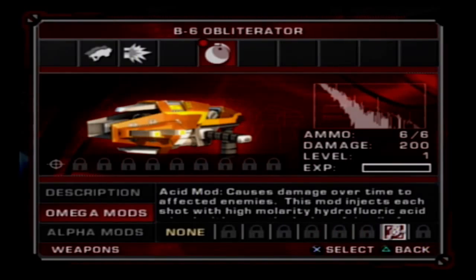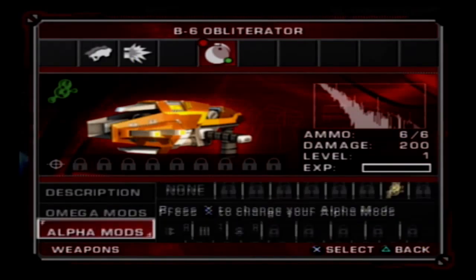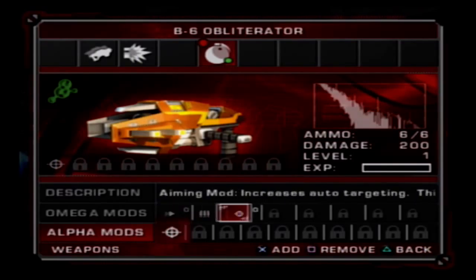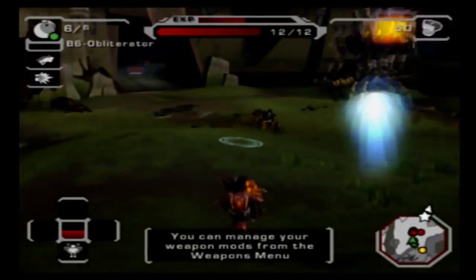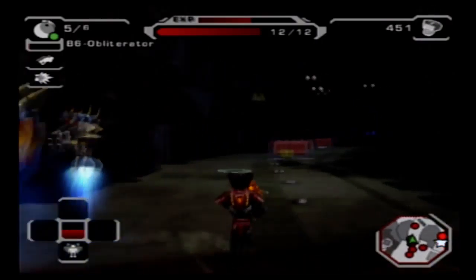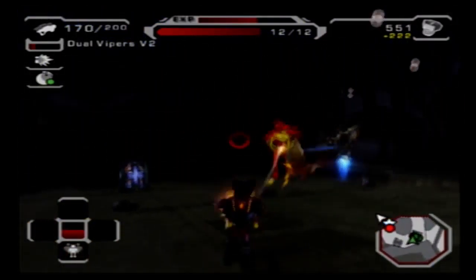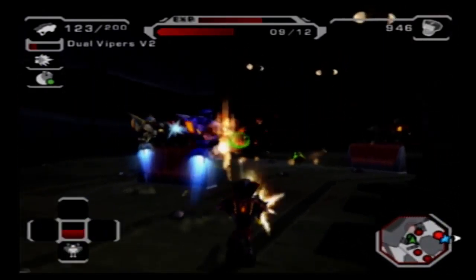I literally might need to turn down the difficulty - I haven't played this game in so long. The good thing is I can buy the B6 Obliterator now, so we're going to purchase that and also purchase the acid mod. Let me teach you about mods. There are omega mods and alpha mods. Omega mods modify a weapon - select the weapon and press X. Alpha mods include things like speed mod, increased fire rate, and improved aiming. There are many more mods we'll figure out during the game.